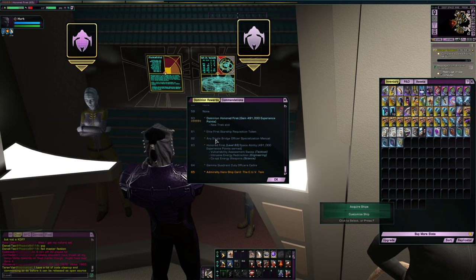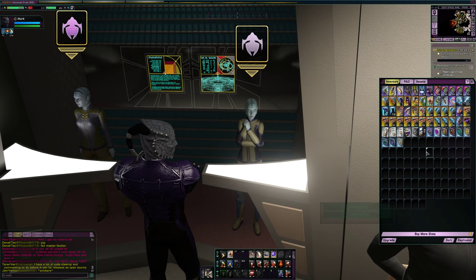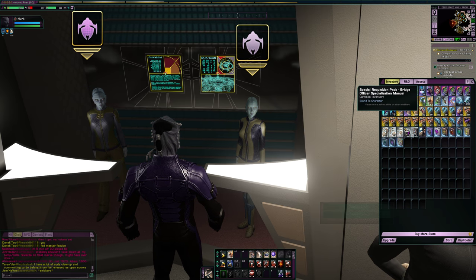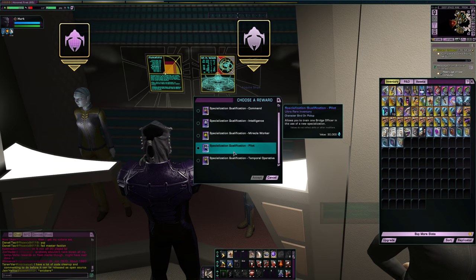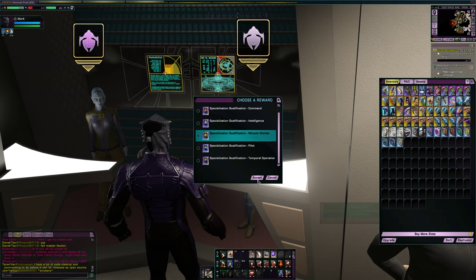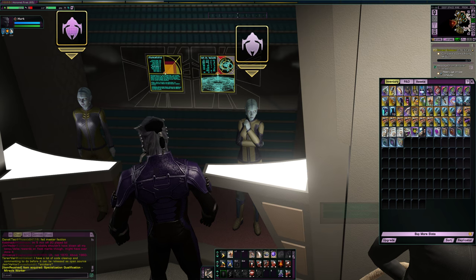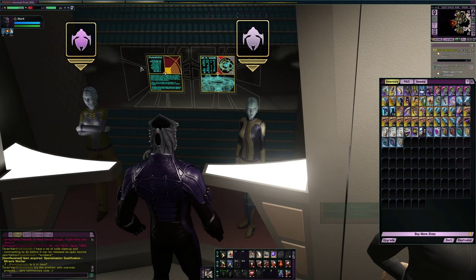At level 62 you get any single Bridge Officer Specialization Manual. For Jem'Hadar with the Vanguard Pack it's not as needed, since those Bridge Officers start with all the specializations already. But if you do need some, this gives you a box where you can open it and select a specialization qualification to train a Bridge Officer. I'm probably going to go with Miracle Worker. It is character-bound, so you have to do it on each character to get this.